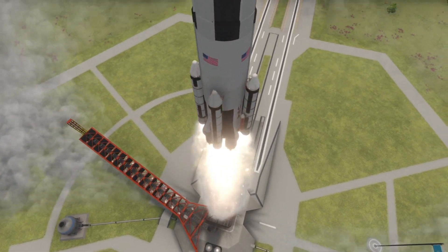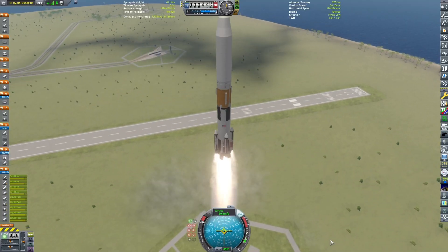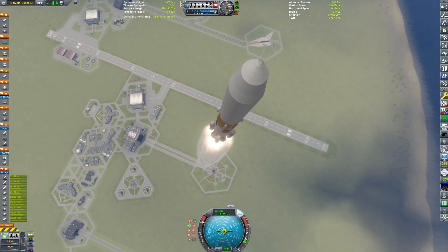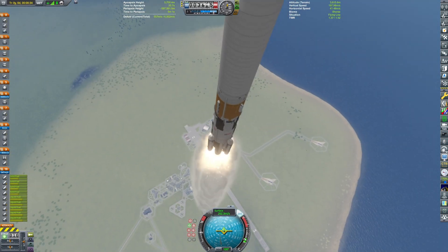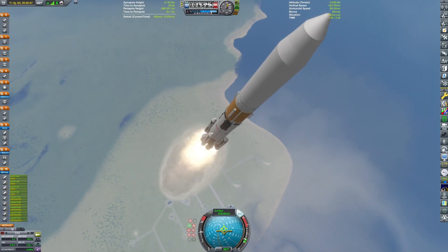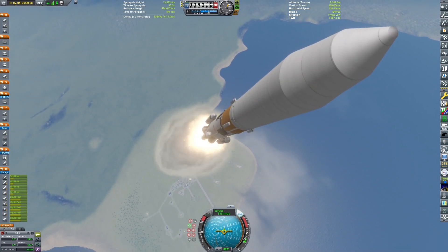Hello and welcome to your routine break. Today's video is off to an interesting start as you can see, as the Saturn V derived launch vehicle obliterates its launch pad. We're at a different space center than usual — this is the Coral Space Center, extended from what I believe is the Tundra Space Center mod. And yeah, this is stock Kerbin.